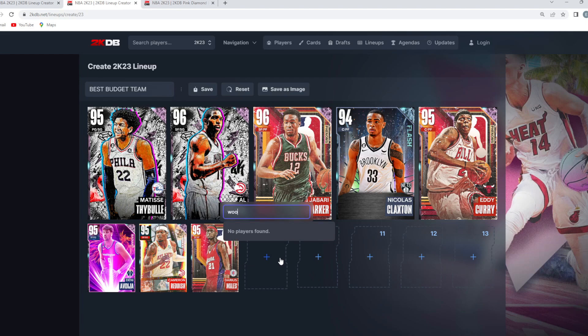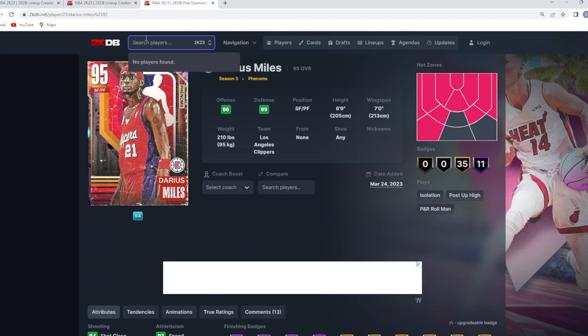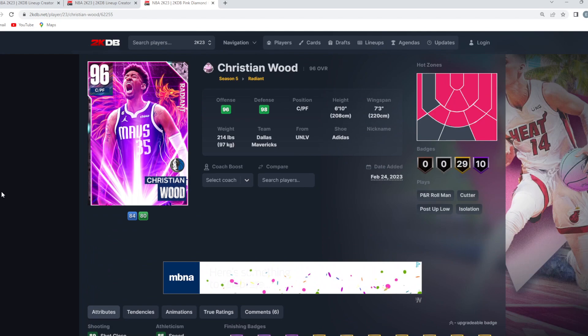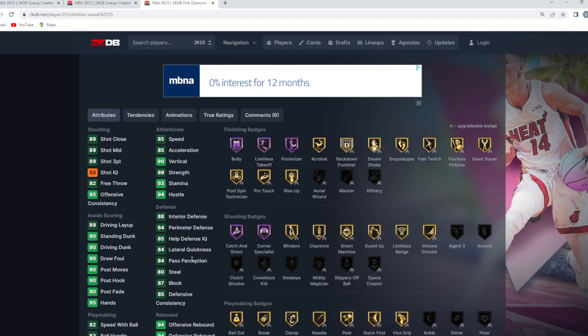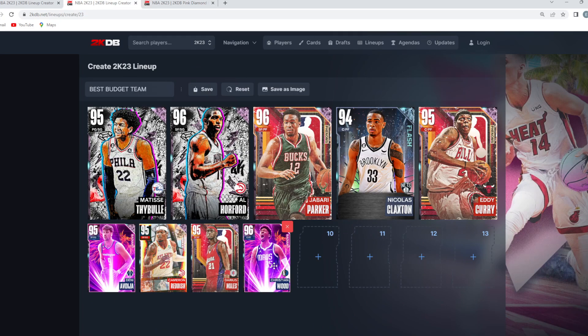At the backup power forward, probably the worst card on our team, is pink diamond Christian Wood. I couldn't think of any amazing budget power forwards under 10,000 MT — let me know in the comments if you have suggestions. Christian Wood is not bad: he's six foot ten with a seven foot three wingspan, has a good player model, can drive to the basket, has a capable jump shot, and gives us a little more spark on the offensive end off the bench.